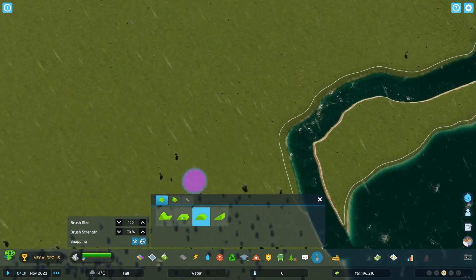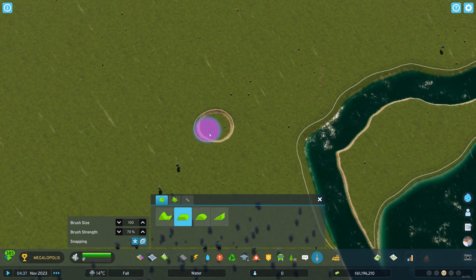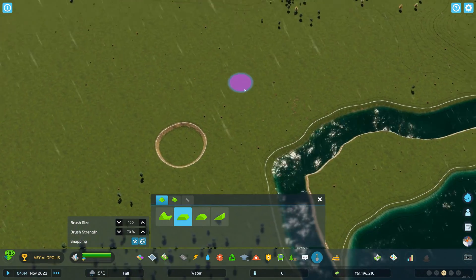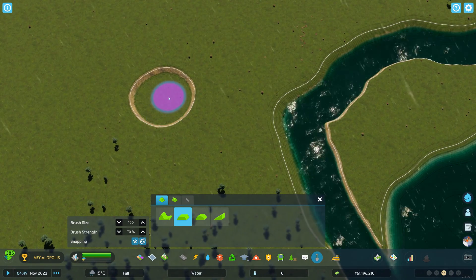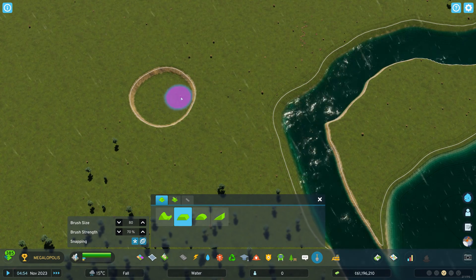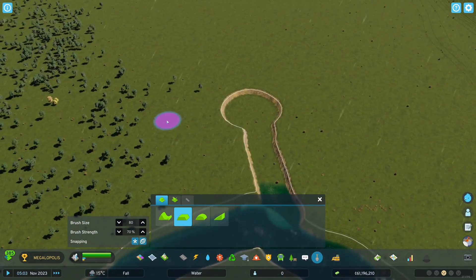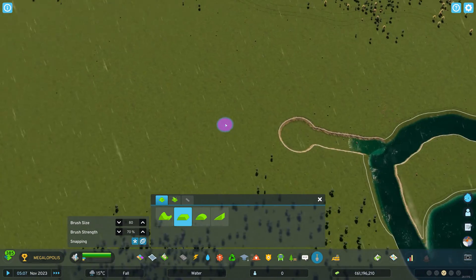Now, what about a small pond? Let's say you want a small pond here because you want to build a park around it. We do this shape and then from here make a small canal and dig more like that. Of course we wait for it to be filled in by the rain, by the river.